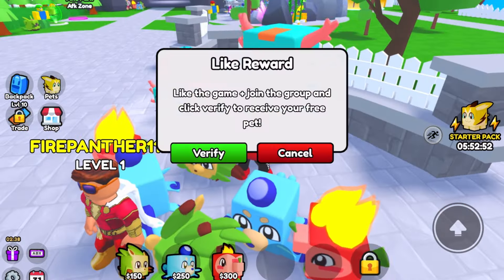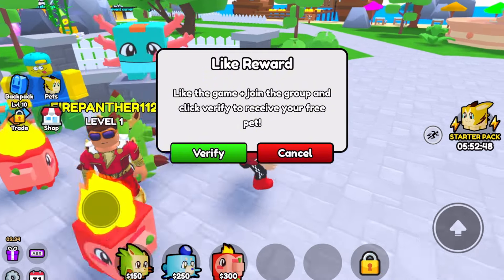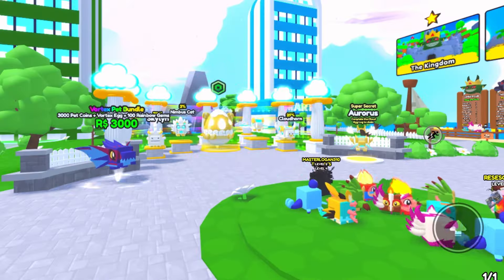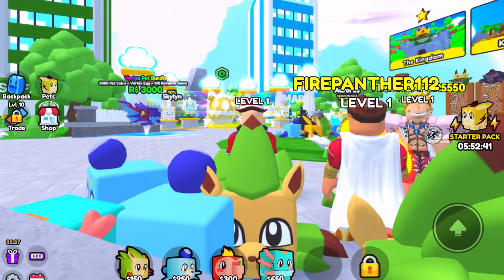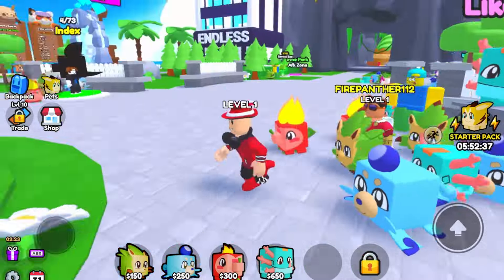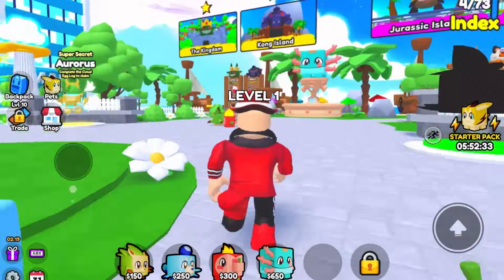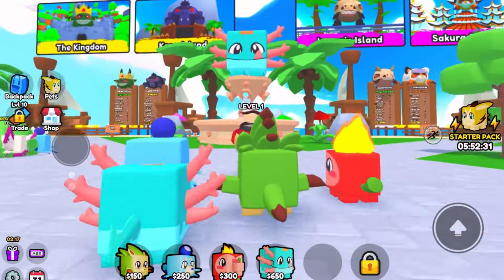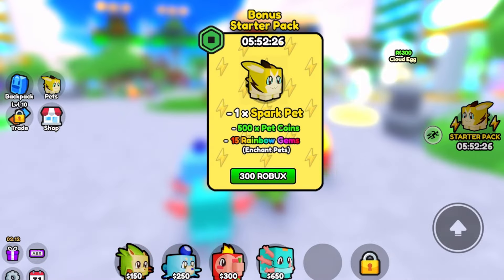Activate — like the game plus join the group. Oh, I didn't join the group, I only liked the game. Verify — oh, I still got it! Let's go! Guys, you don't have to join the group, I just liked the game. We got a free Refill pet — let me see this guy. He's right here, look at this. That's crazy!